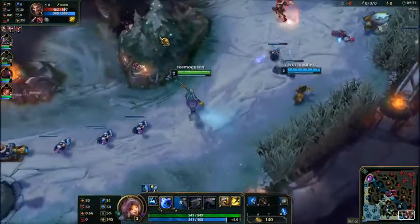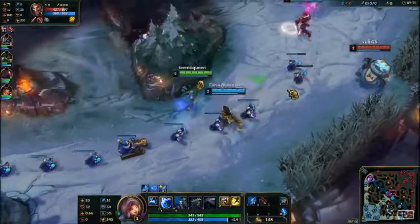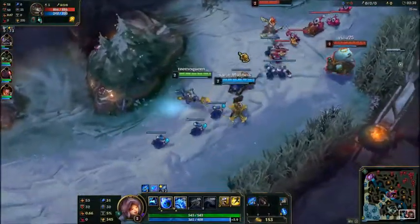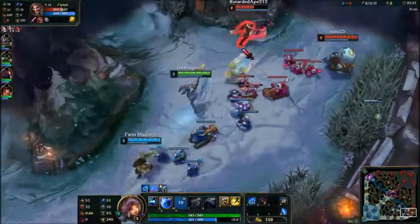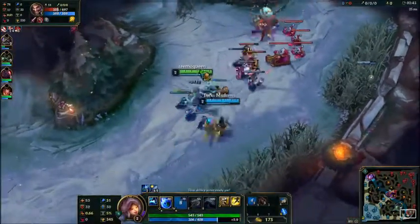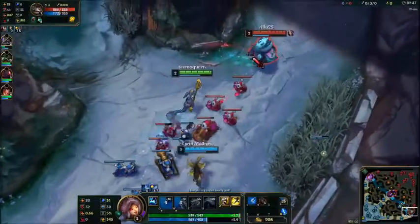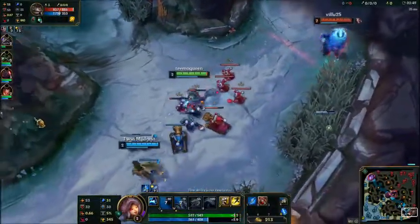I'm going to put a point in Q. Q is a skill shot, so sometimes it's not going to hit the enemy at all, and sometimes — like right there — it will.